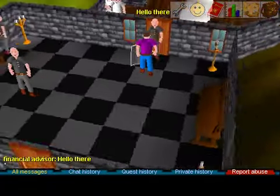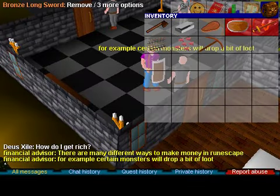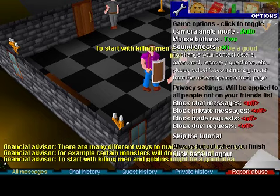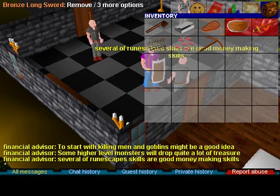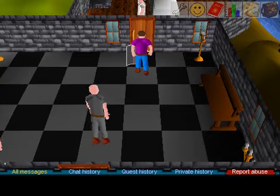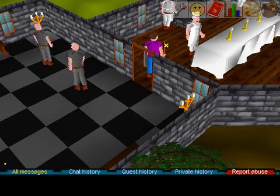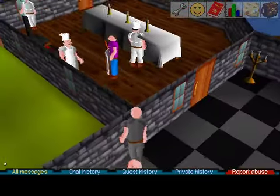They had totally different stuff here — the way you play, the way you bank items. There is no helm to equip; it's highlighted in red. Back in those days, people would sell items to the general store. It was a lot more complicated.